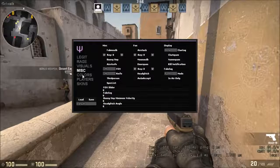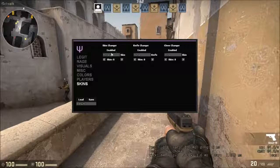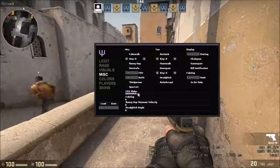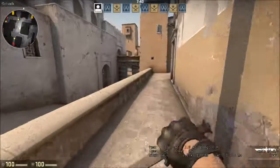So basically the menu has: legit bot, rage bot, visuals, misc, colors, and players. Unfortunately, skin changer does not work, but the main thing I wanted to release was the misc section — there's a lot of features in misc and I thought it was really cool. So let's show you all about the cheat.